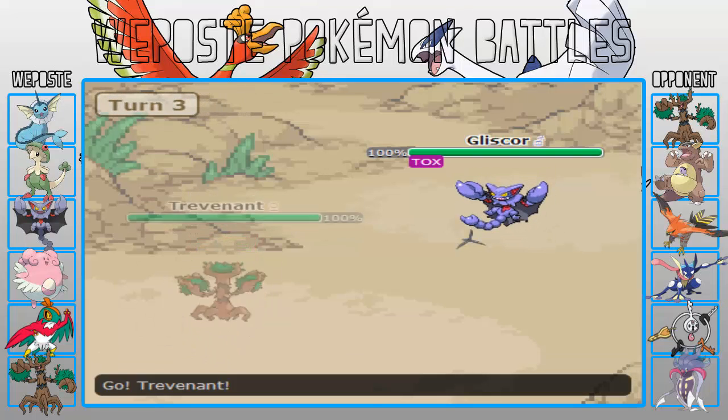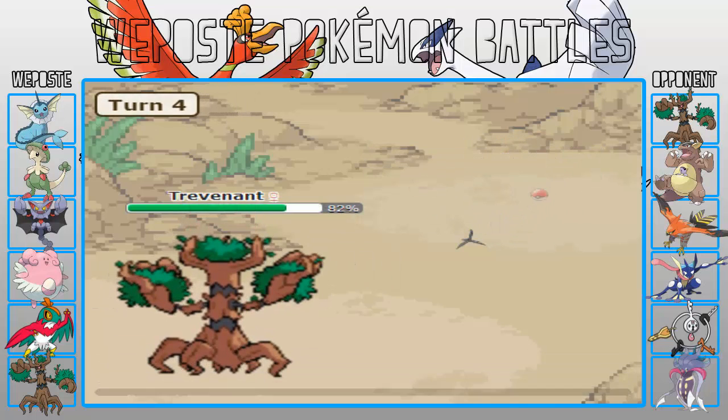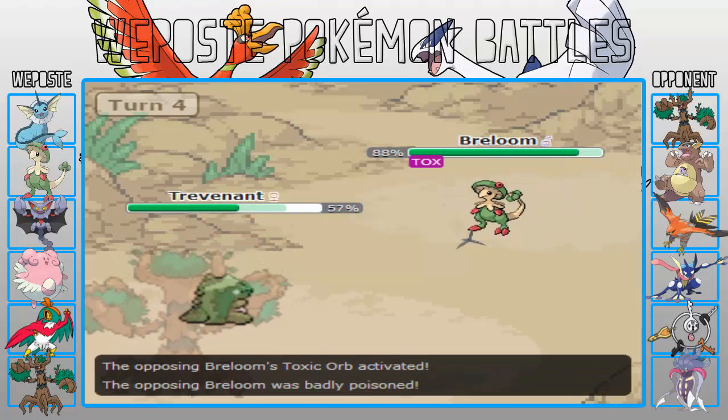They're going to be a bit annoying, but not too much. I'm going to go for an Earthquake again just because. And Trevenant comes in here and he sets up a Sub, which is pretty obvious.